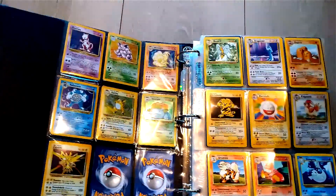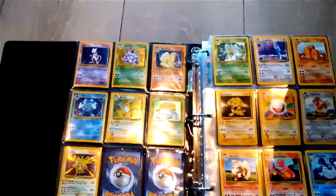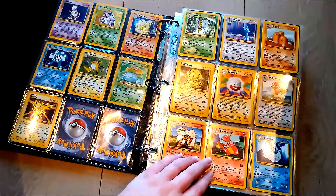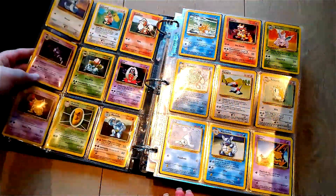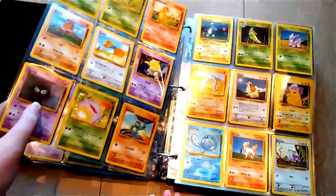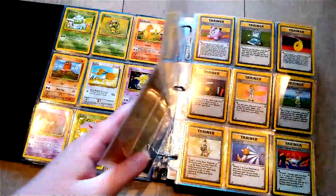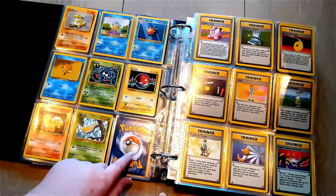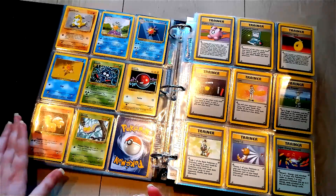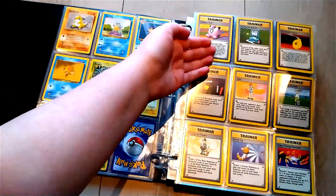Here we have some more holographics — we got the Mewtwo and here we have a Venusaur, which I actually did have to go online to obtain. Here we have some rare non-holo cards, and here we have some uncommon cards as well. Of course, we gotta have Bulbasaur, Charmander, and Poliwag. You guys can see there is a space left here — it's not because I'm missing a card, it just looks more clean having all the trainer cards on this side. So I have all my trainer cards here.